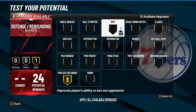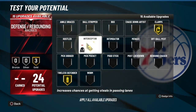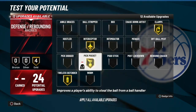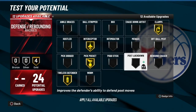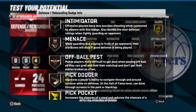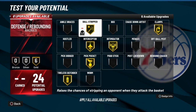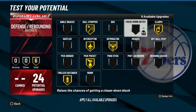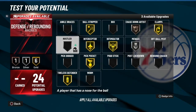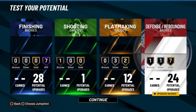Tireless defender. Clamps — obviously. You could put menace if you want. Interceptor, because you don't have a 95 steal — you need to be reaching for them. Pickpocket. Off-ball pass is cool. Intimidator is always good, but I don't know what menace is like. Ball stripper is really good too. Bronze chase-down — you always need to have that, you could put it on silver or gold. Pick dodger is really good too. Maybe ankle braces, cause you don't want to get crossed.